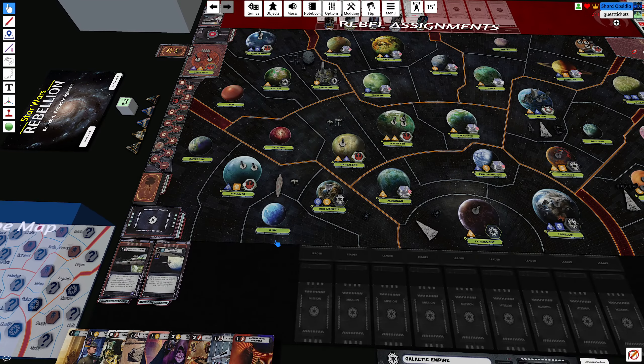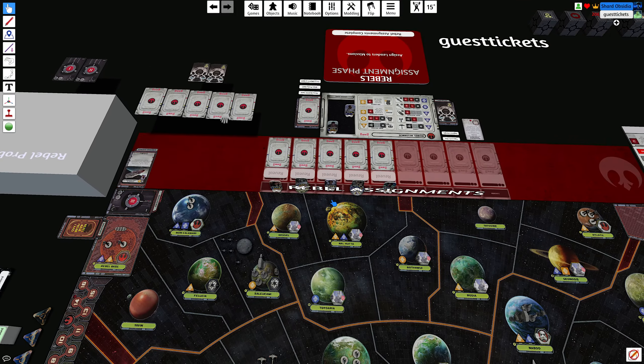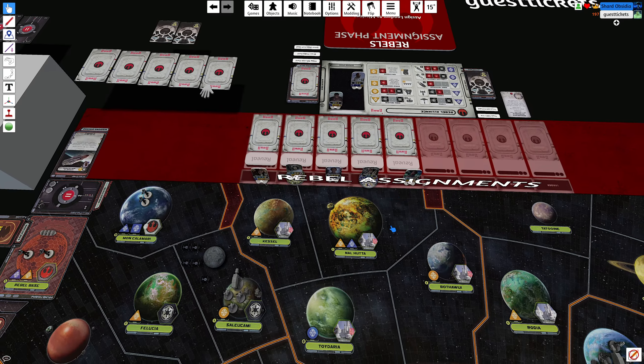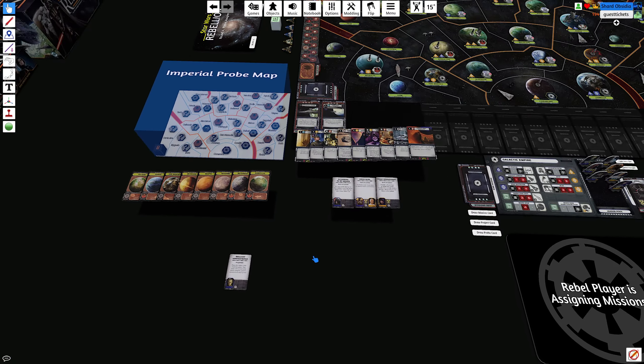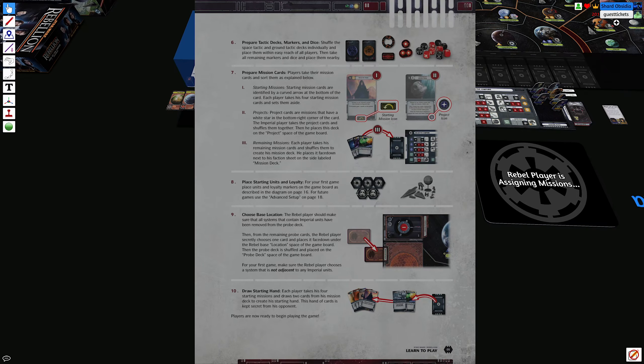The Emperor automatically gets two successes as well. We need a definition — what is a 'starting mission'? At the start of the mission phase, players take their mission cards and sort them. Starting missions are the ones with the little icon at the bottom showing that it's recycled back to your hand.